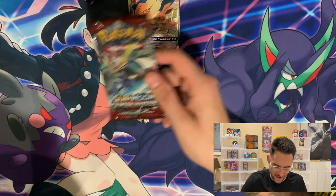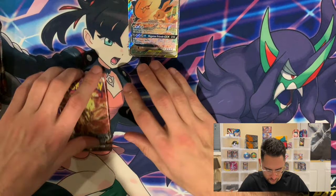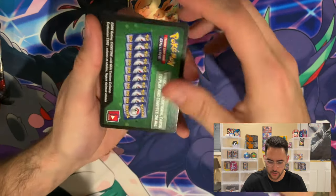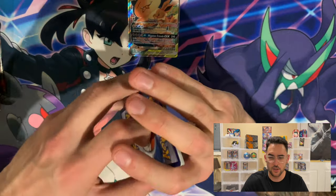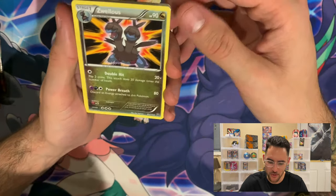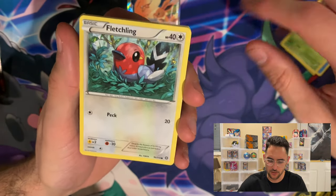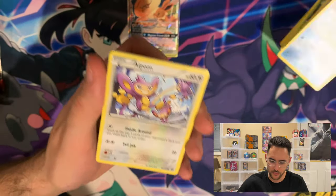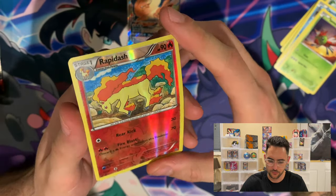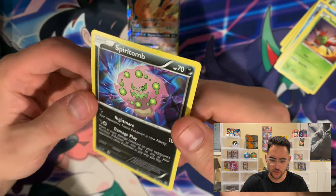Let's see what packs we got. We have a Crimson Invasion, Burning Shadows, a Sun and Moon, and a Steam Siege. We'll start off with Steam Siege. Steam Siege is three cards to the front. We have a Zweillous, a Greedy Dice, a Druddigon, a Seedot, a Fletchling — I like the little Firebird, part of my favorite flying type — a Clauncher, an Aipom, a Yanma. For the reverse we have a Rapidash, which kind of looks like a kid drew that one too. And for the rare, we have a Spiritomb.